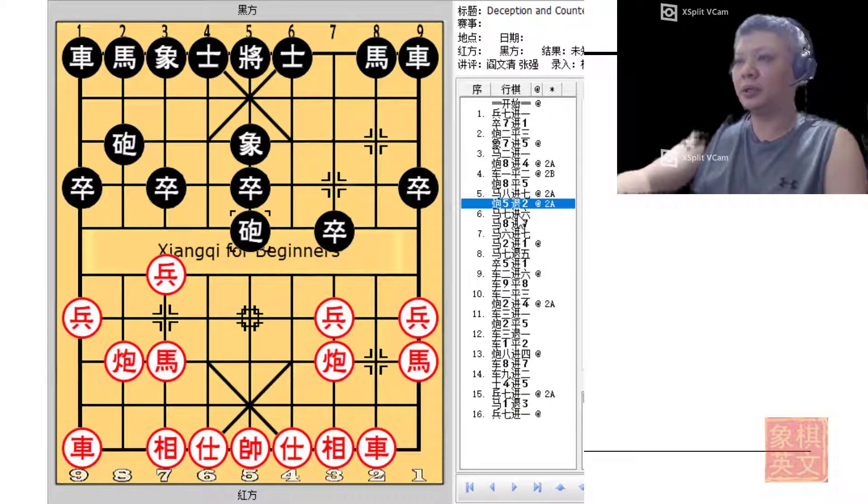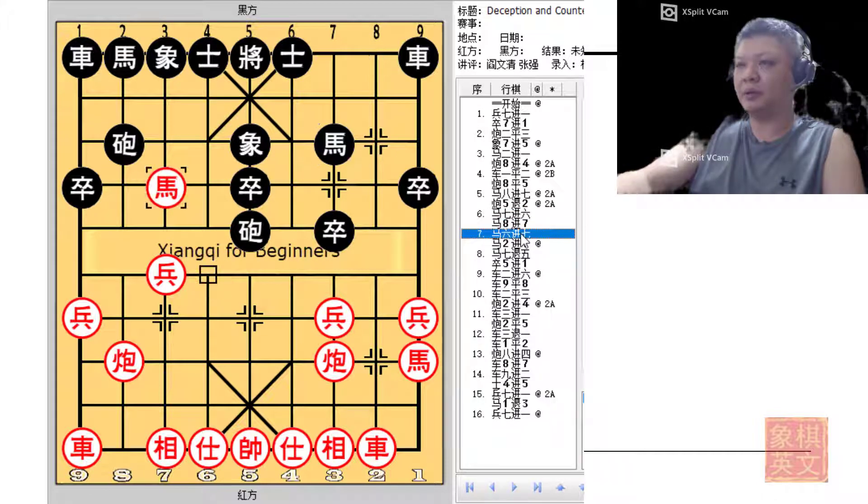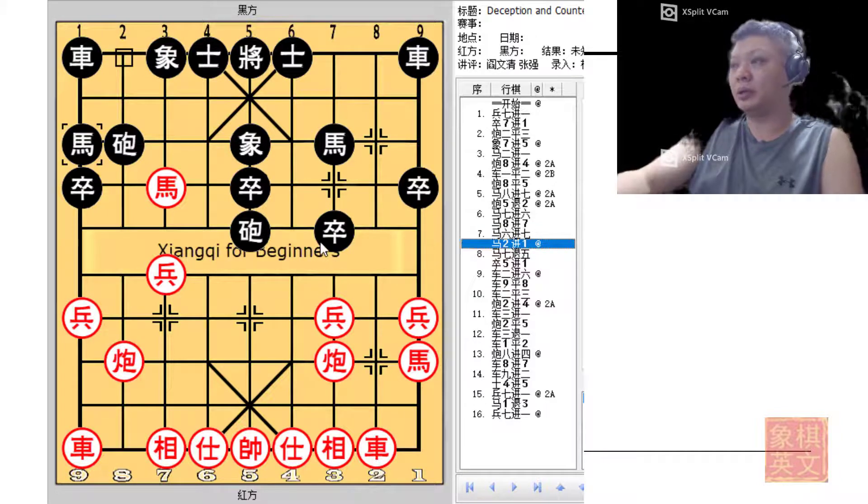So c5-2 was played. Red would continue to take the opportunity to develop his material. Black would try to do so, hoping to gain some momentum with an attack on the central file, which would be prevented by red's r8=6+7. Red would not be prepared to trade away the black central cannon, and red charges the horse across the river, forcing black to take some precautionary measures.